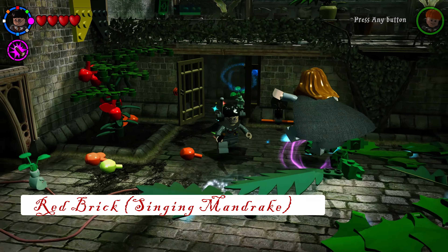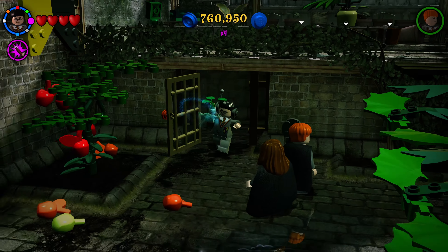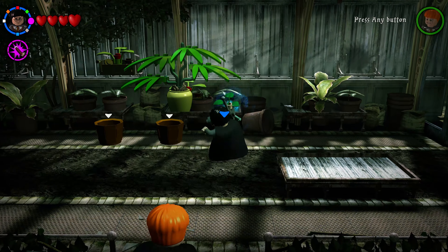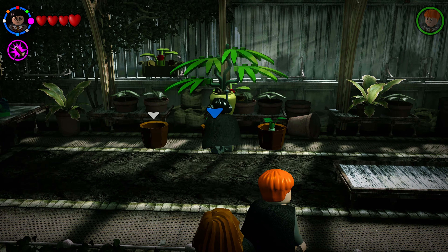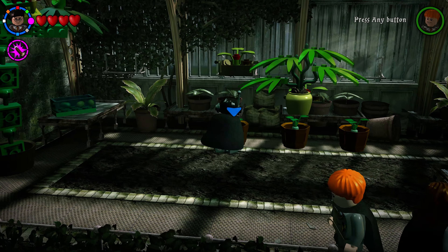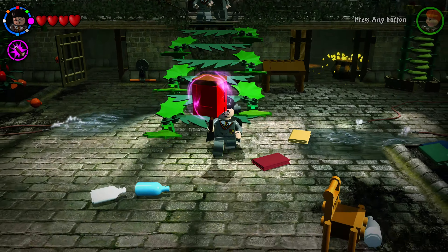After saving the student in peril, extra leaves spawn that build a staircase connecting the bottom and top levels. Collect the mandrake from the freed room plus others from the bottom floor, carry all three mandrakes up the plant staircase, and place them into the baskets at the top. The red brick spawns — take it to the owl to collect the Singing Mandrake red brick.